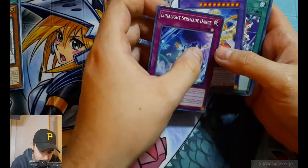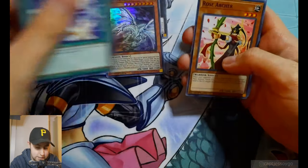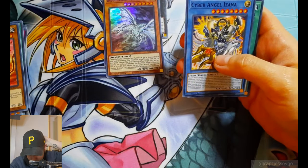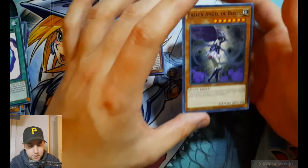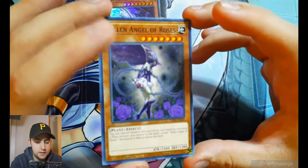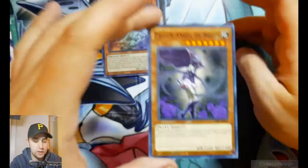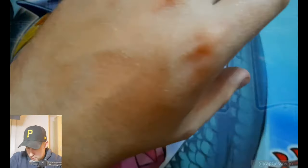We've got some other goodies here: Lunalights, Elegant Egotist — that's a very old style classic — Rose Archer, Cyber Angel Izana. Anybody who's playing Drytron right now is probably mad about Benten being limited to one — that was a big card gone, the Cyber Angels. More Lunalite stuff and a Fallen Angel of Roses. Look at the artwork on that card — that's something else. Like, that's a common, but that's a wicked art for a common. That would look so nice as a secret.